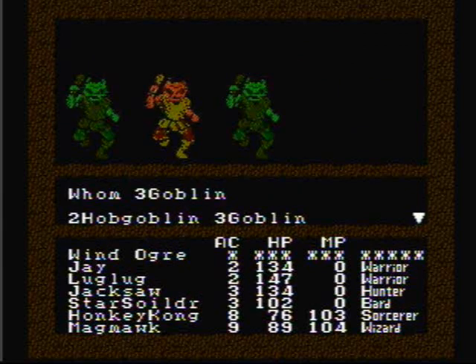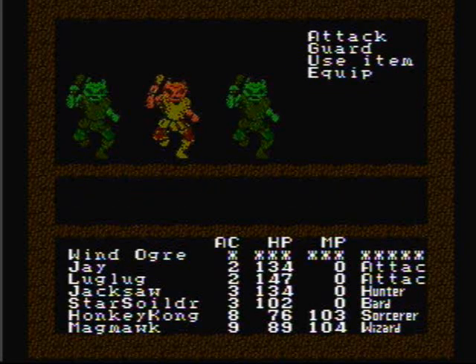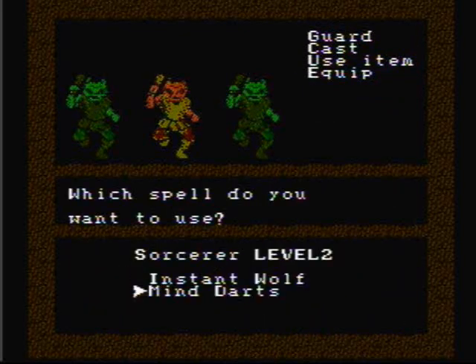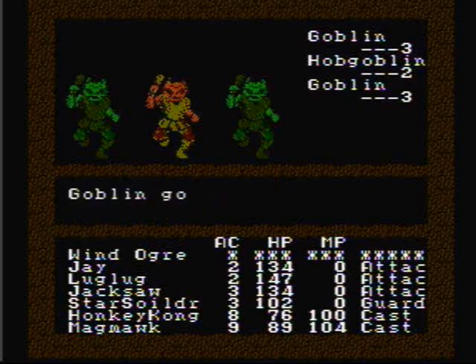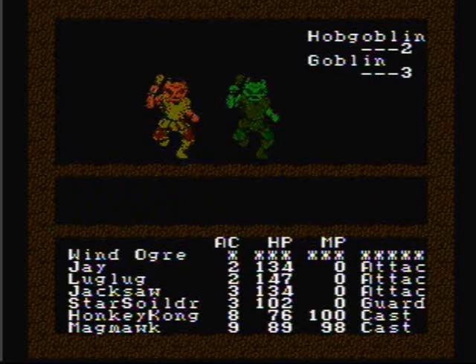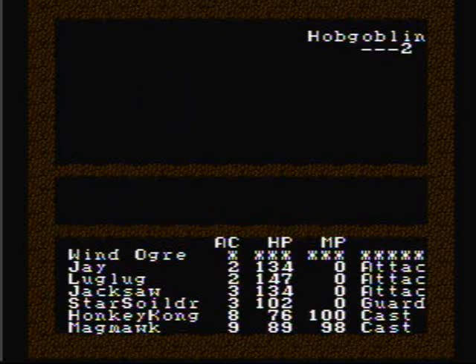Watch out — it's some Hobgoblins! What we're gonna do here is have Jay, Luglug, and Jacksaw attack the Hobgoblins, have Honky Kong cast Mind Darts on one group of goblins, and have Magma cast Star Flare on the other group of goblins, and we will kill them all in one round. That was simple enough.